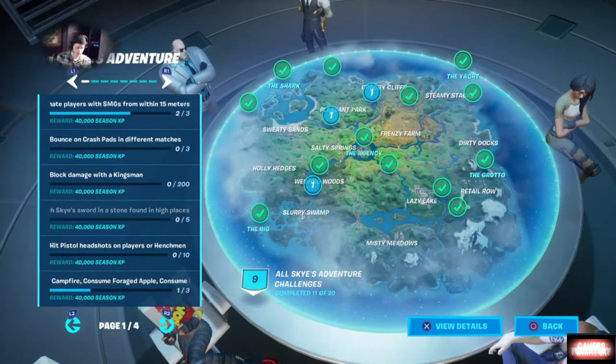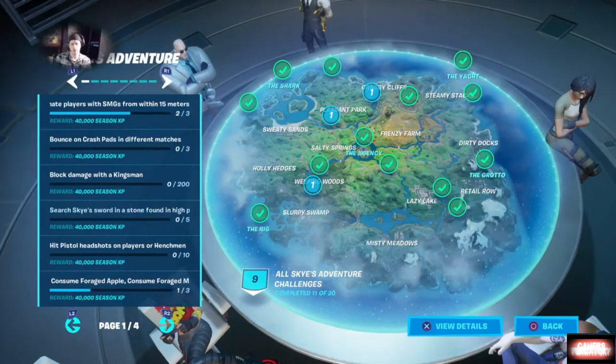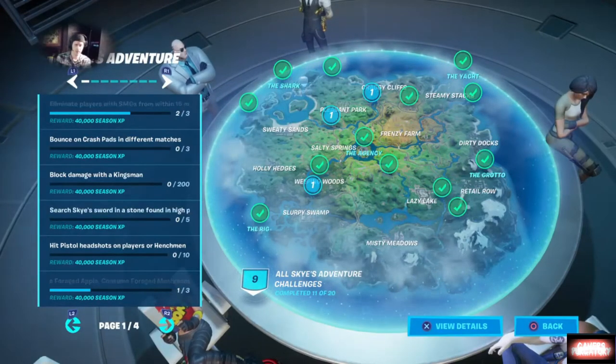Hit five consecutive weak points while harvesting materials. I do believe that you can get all three materials in one go with this — you just want to make sure you're hitting that blue circle every single time you're swinging.